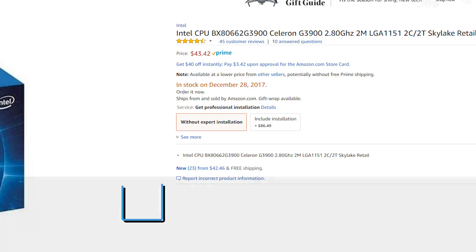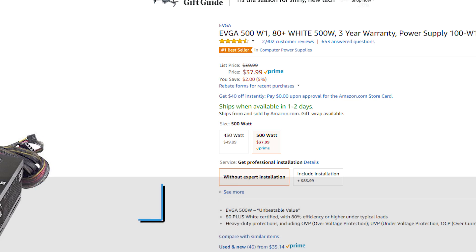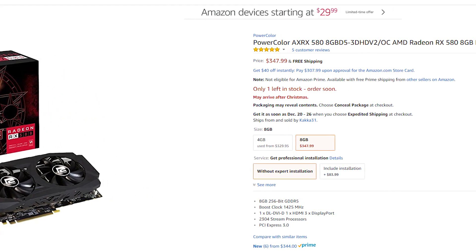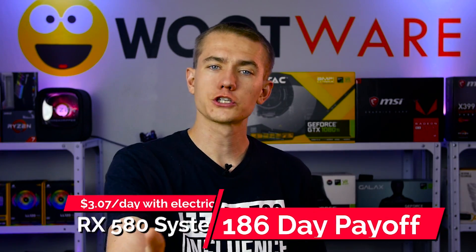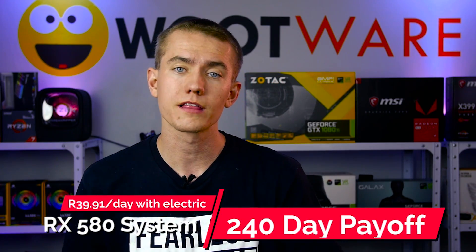Let's add up the costs: CPU $40, motherboard $50, RAM $44, SSD $50, and a 500W power supply for $38 — that's $222 in raw parts before the graphics card. In South Africa, the base is 4,150 Rand or about $312. Adding an RX 580 8GB for $350 brings a complete rig to $572. At $3.42 per day mining Electroneum, the entire PC pays off in 167 days ignoring electricity, or 186 days including average electric rates of 12 cents per kilowatt hour — just over six months. In South Africa, that's 211 days without electric and 240 days with electricity included.